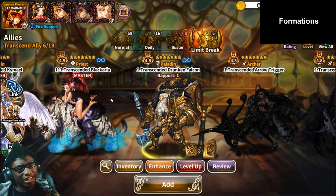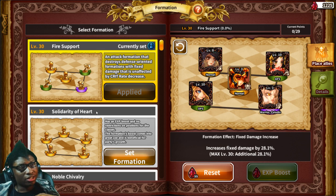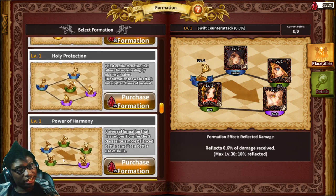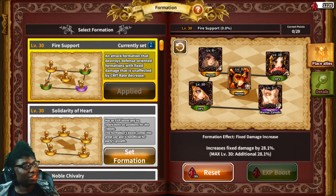Now let's talk about formations. Formations are very important — they give buffs that help you out. The most used one right now is Fire Squad, but you have to build a team dedicated to it. Each formation has its own requirements, and the formation ability won't activate unless you have everyone filling the required roles. Make sure you pick a really good formation because it's going to help you out in the long run.